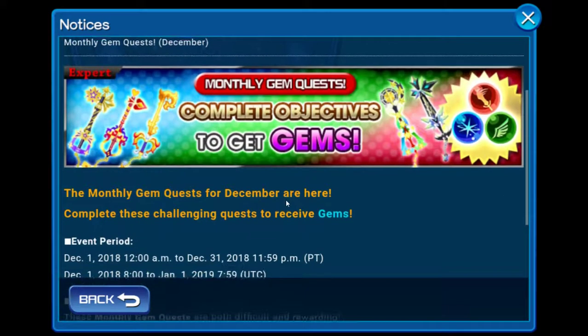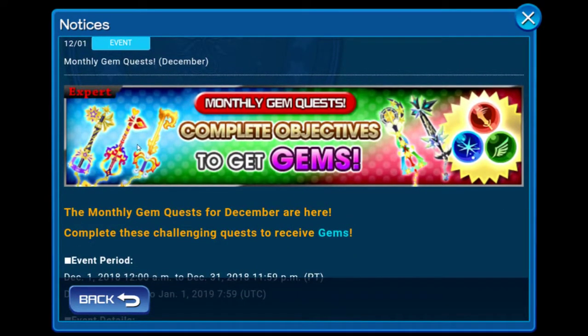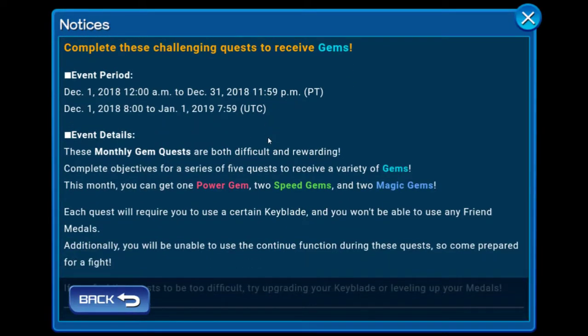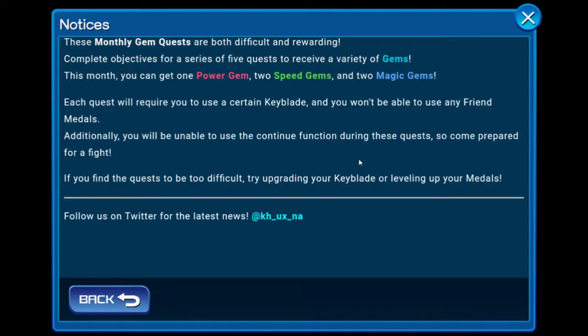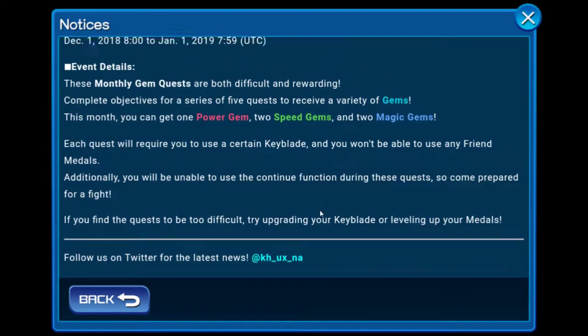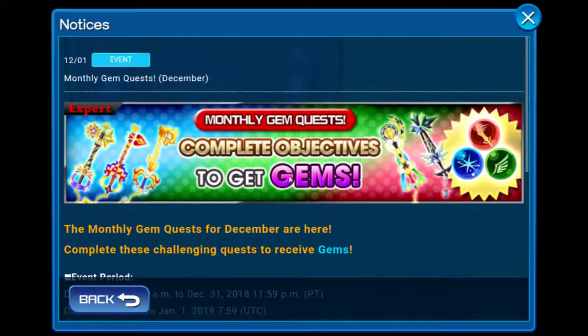First we have our monthly gem quest for December. You have to use specific keyblades to gain gems and complete it. I'm only missing the Miss Alice keyblade. Between December 1st to December 31st you'll be getting varieties of power gems, speed gems, and magic gems, but you need to use a certain keyblade — you won't be able to use any friend medals.